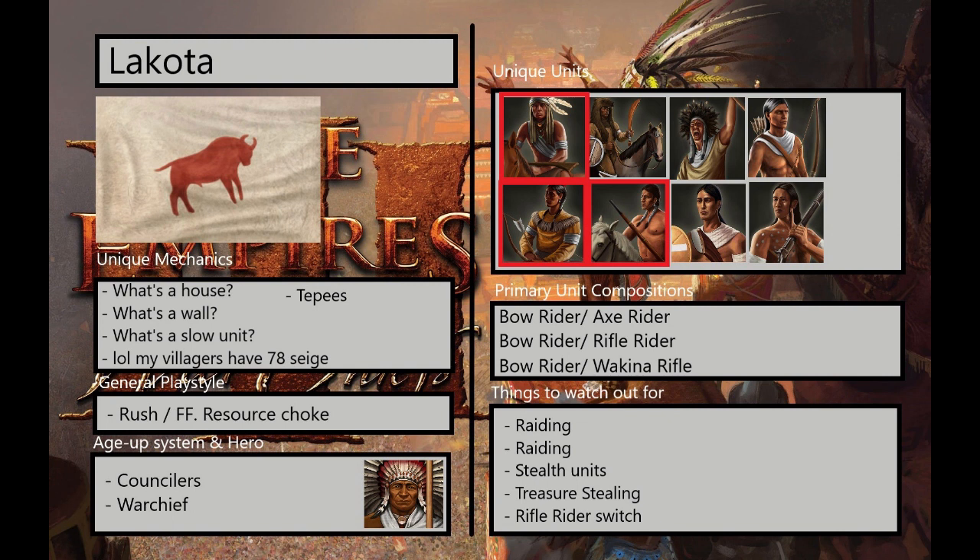As for their unique units, just like with any other native civ, their entire roster is all unique. Lakota have the best cavalry in the game, point blank period. They have the Axe Rider, which is their Hussar equivalent. The Axe Rider has a very high attack, but also isn't fragile like the Uhlan. It's also very heavily food-weighted, so it leans really well into Lakota's economy, and they can mass them out quite early.